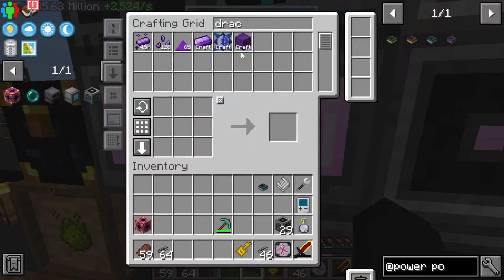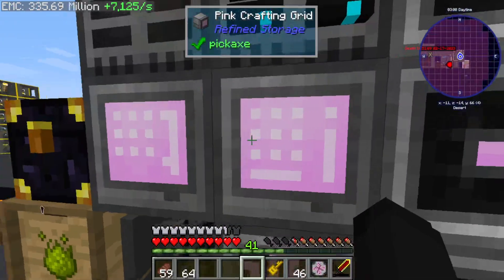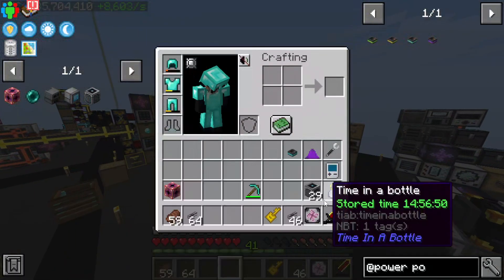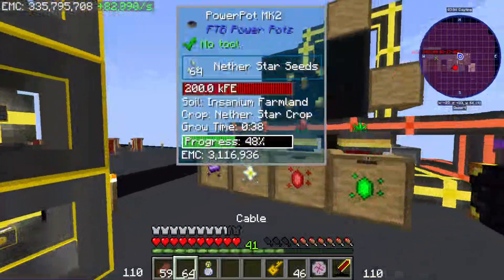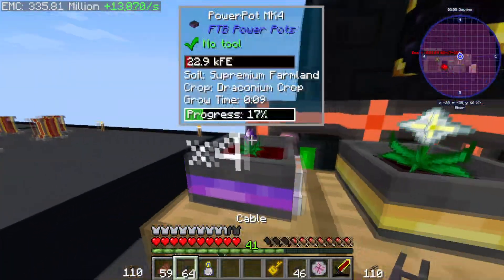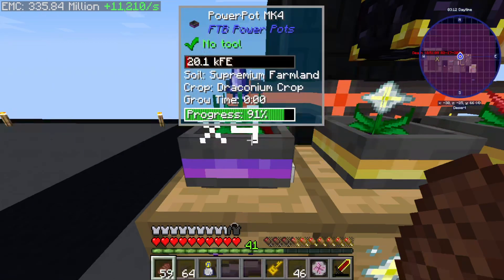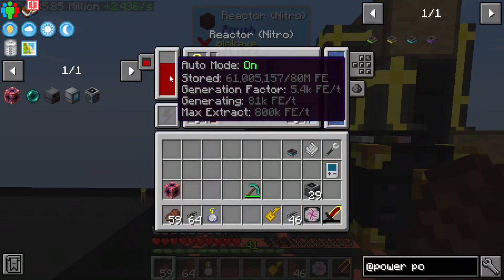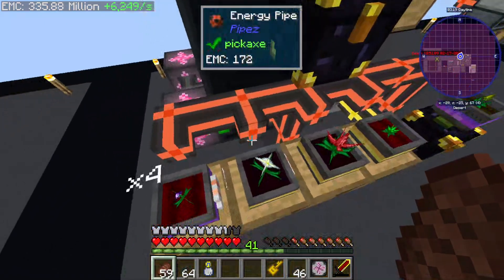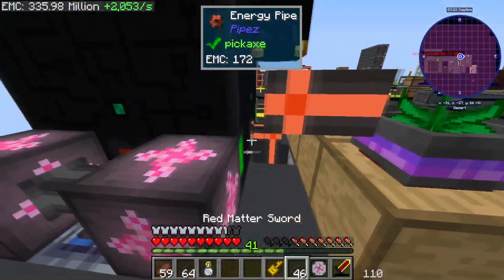Draconium - 250 blocks, let's do 220. I mean I could do more if I want to break everything. Yeah, we can't afford that power-wise. Unfortunately, we could if I just mag dump this.